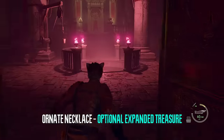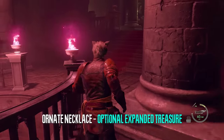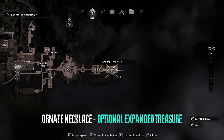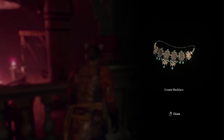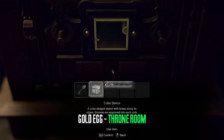After that we're going back through the ballroom and into the throne room — this is your last chance to do this so don't miss it. You're going to need the cubic device. There is an expanded treasure right here which is optional: the ornate necklace. We're also going to get the golden egg from the cubic device.